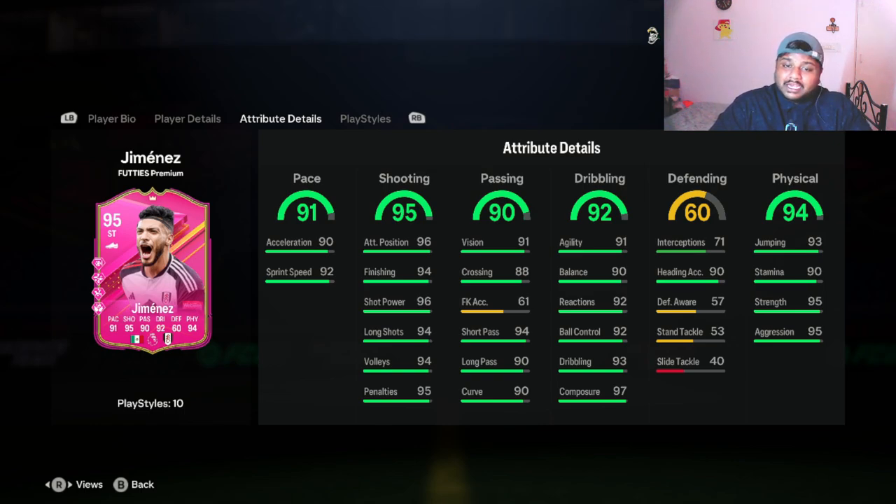He has 90 passing as well — you don't need a lot of passing for a striker, but he has really decent passing: 94 short pass, 90 long pass, and his dribbling stats are also decent. He might be getting plus four for ball control and dribbling once we add him in the team, and he'll definitely be getting plus four for sprint speed as well.